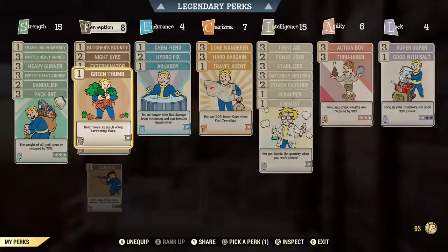I highly recommend having two perk cards equipped. The first one is Green Thumb. With this equipped, you will get double the amount of anything that you harvest, which essentially doubles your speed in crafting adhesive.